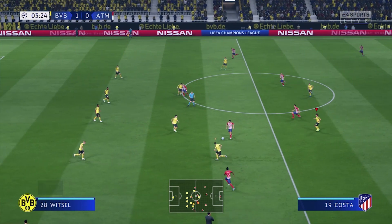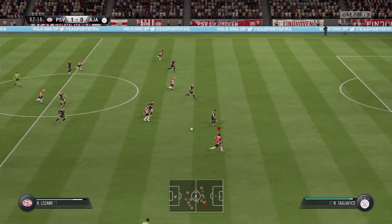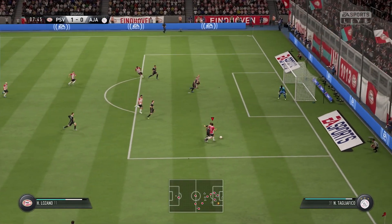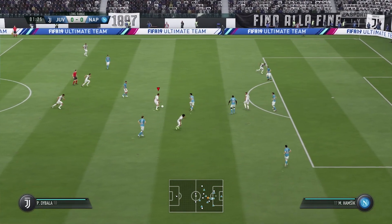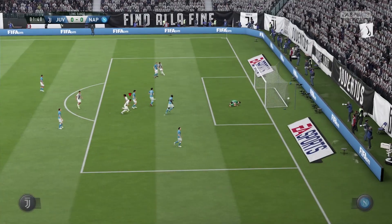The active touch system is a rewrite on how the players approach the ball to kick it. You will see a lot of new animations that you did not see before — in the way they control the ball, in the way they pass, in the way they shoot. Those animations make the game feel more realistic. The game just feels different — it's at the next level of authenticity and it's also very fun.